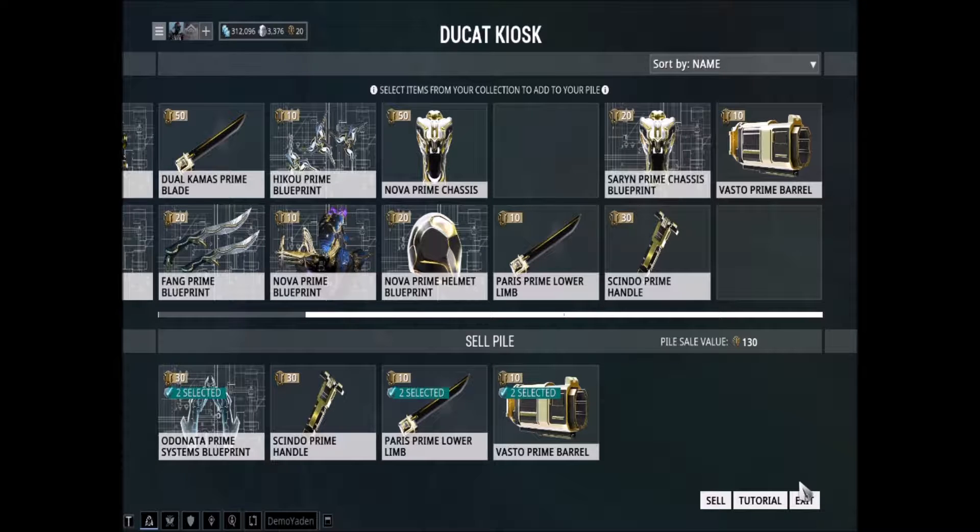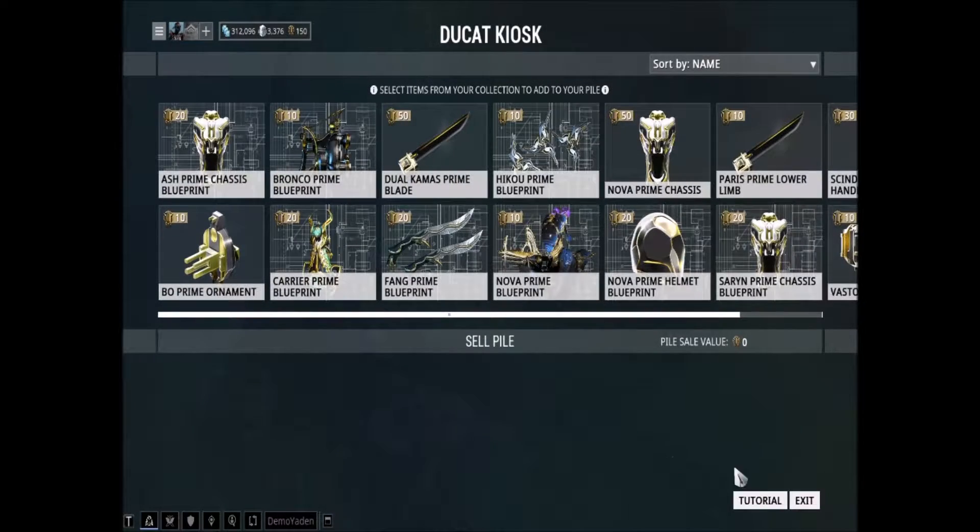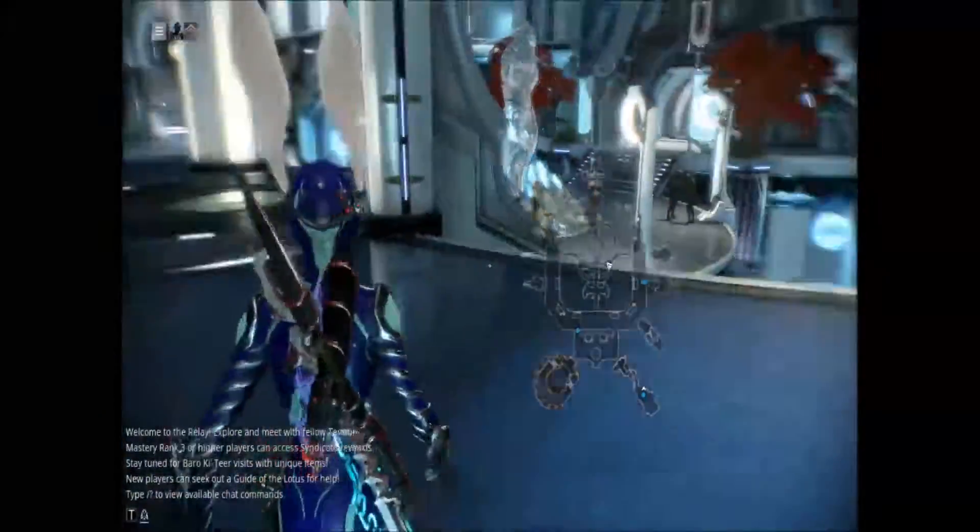I was waiting to see if I needed two of the Vasto Prime barrels or not. I know you're probably thinking you only need one. However, there have been times before that I've gotten rid of one because I had a duplicate and didn't think I needed it — but then come back later when you're trying to build it and you realize you did need two. That's right here for the Hikou Prime — you need two of the bags and two of the blade. Probably because there are two Hikou, but still — however you say it, I'll just call it Haiku because that's what it is.